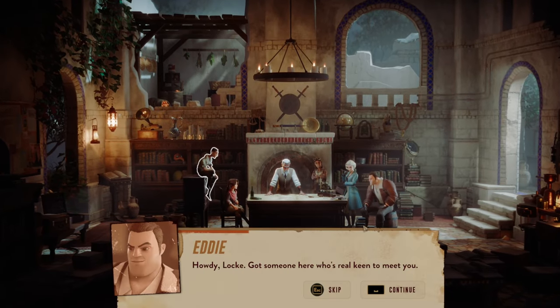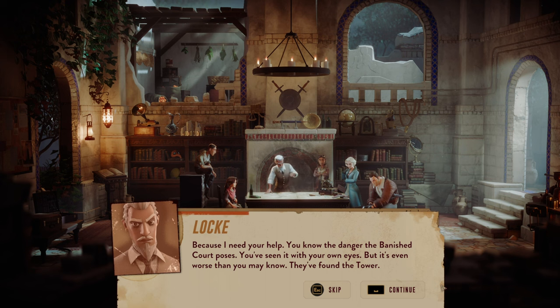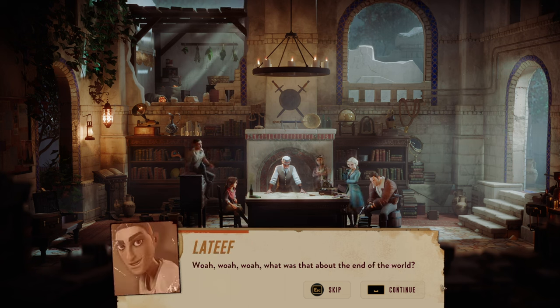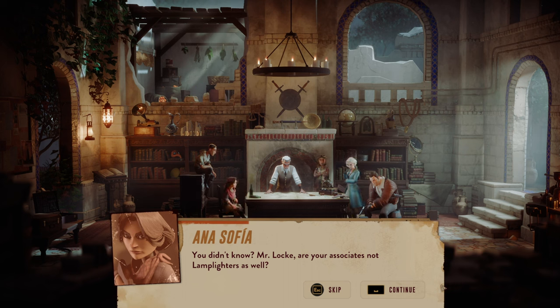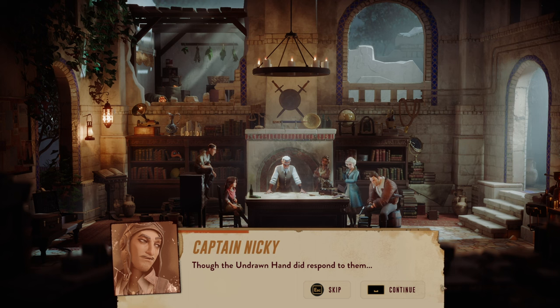Howdy Locke, got someone here real keen to meet you. It is an honor to speak to the last of the Lamplighters League. We've never even met — why risk your lives for me? Because I need your help. You know the danger the Banished Court poses — you've seen it with your own eyes. But it's even worse than you may know. They found the tower — then we have lost, then the world is doomed.